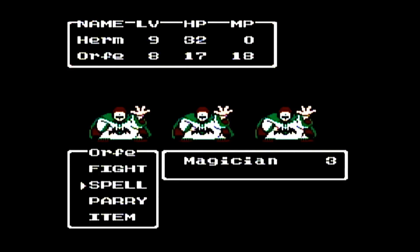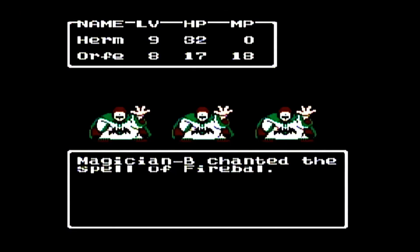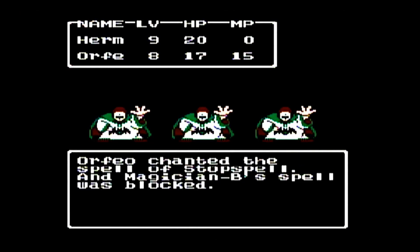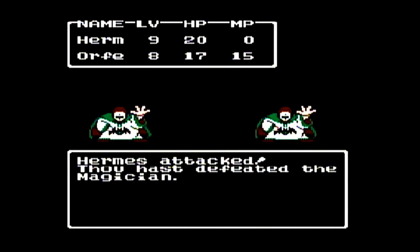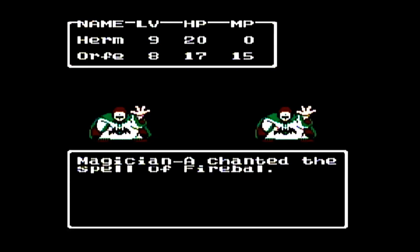Earlier in the episode, I ended up getting the Stop spell — that was the new spell that Orfeo got at level eight. It's a good spell to use against enemies like the Magicians here, so for 3 MP we get to basically block all these Magician spells.